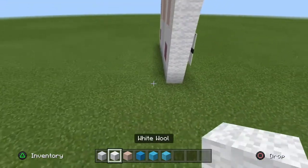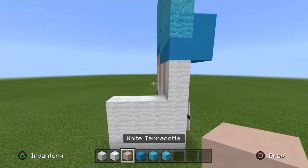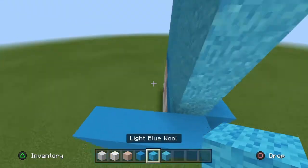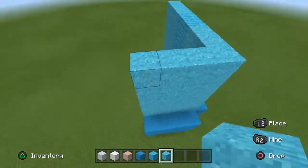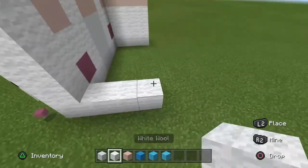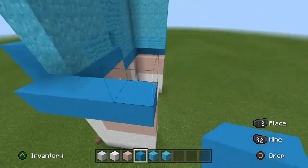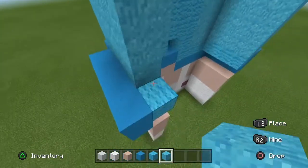Let's move on to the side. Get your white wool and go out three, then do two more rows of three. Then do two rows of white terracotta, like so. Pop out your light blue concrete. Go behind it, get placing blocks, and go all the way up with light blue terracotta, just like so. Let's go on the opposite side of the leg. Do a row of three, then two rows of three on top. Two rows — actually three rows — of white terracotta. Light blue concrete popped out, like so. Place some blocks behind, and light blue powder all the way to the tippy top, just like so.